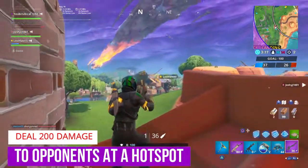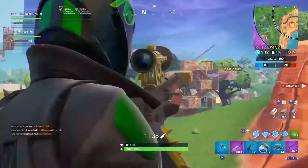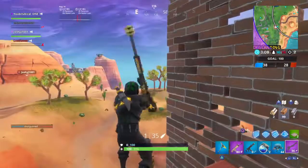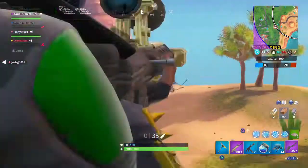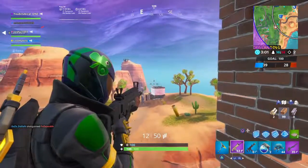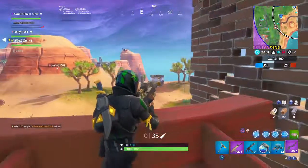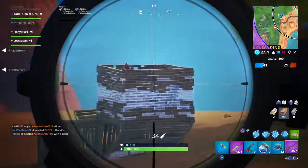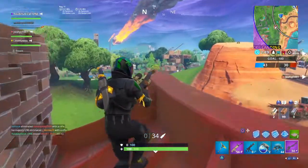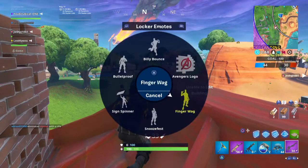For the final regular challenge — deal damage to opponents at hotspots — you have to do 200 damage. You can do this in a regular match as there will be a lot of people at hotspots. But I recommend getting a perfect circle in team rumble. For those who don't know, a perfect circle is basically an end zone which ends over a location where you have a challenge — so a zone which ends somewhere close to or directly on top of a hotspot. Once you get this, you can get the challenge done.